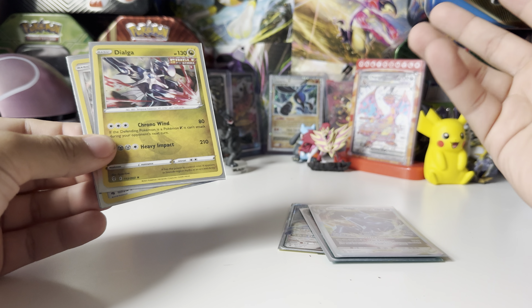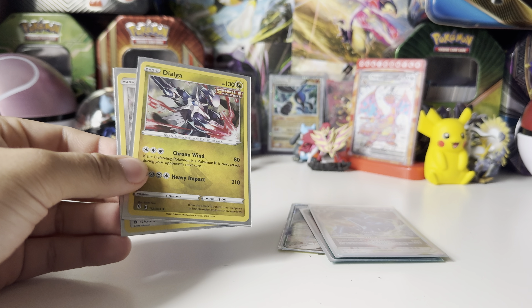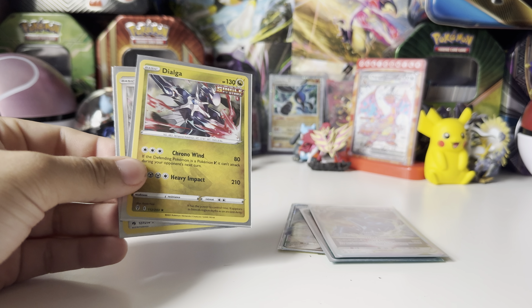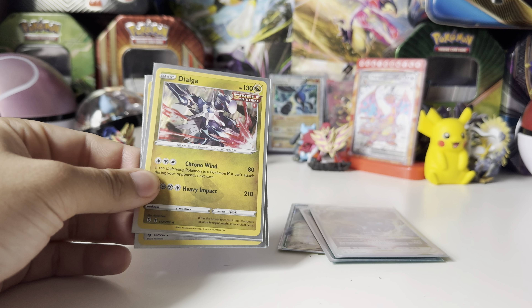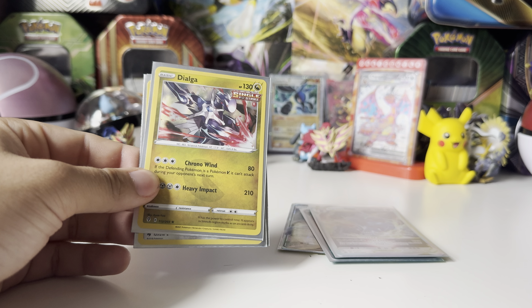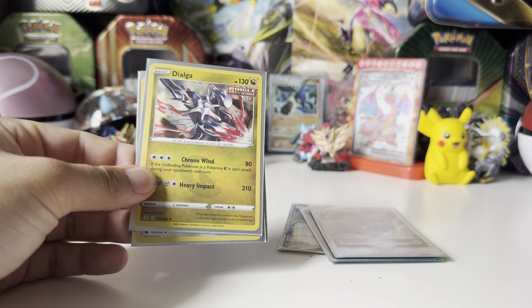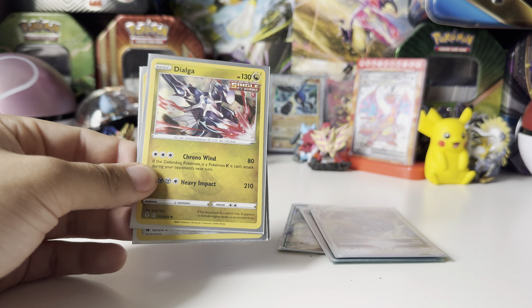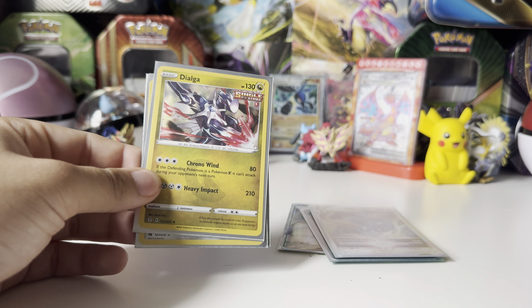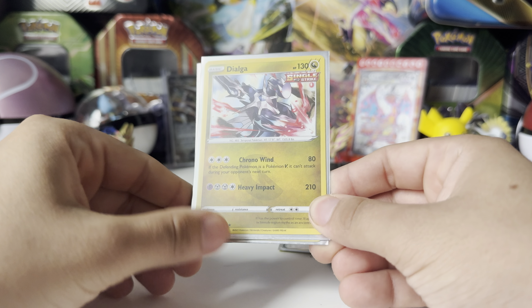That's all the special Dialgas I have — I have no Dialga GX anywhere else in my collection. I was looking through some of the Dialga EX cards out there and one of them is a card I remember extremely well. It's like a silver secret rare from Phantom Forces. It's a completely silver Dialga. I remember that one extremely well. Phantom Forces actually has two of them, and Plasma Blast has two really good Dialga EX cards — and I will be purchasing one of them.